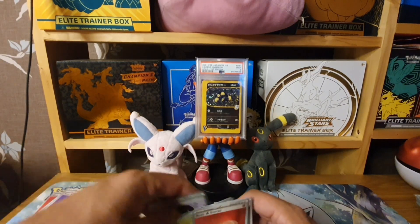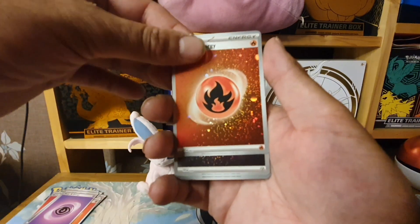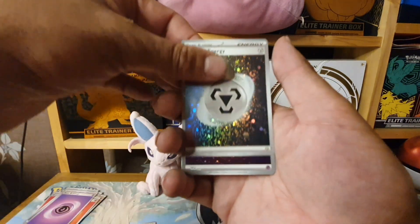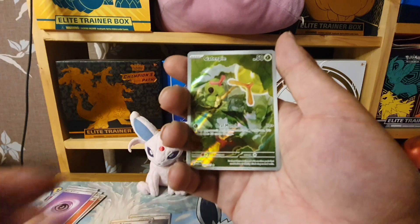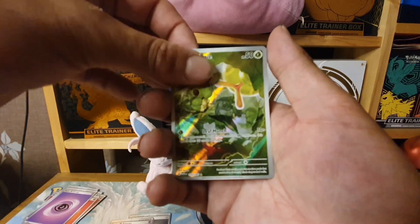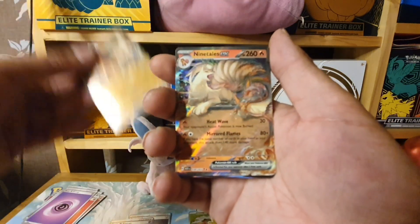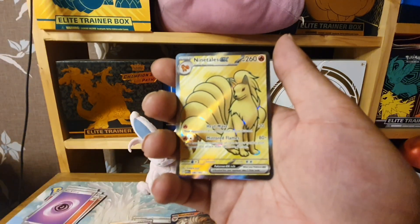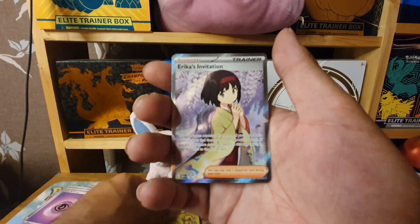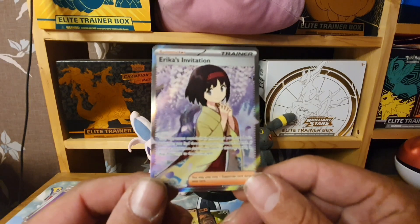So from the 12 packs we managed to get the Fire, Metal, and Psychic Cosmos Holos; the Caterpie Art Rare; the Golem EX; the Ninetales EX; the Ninetales EX Full Art; and possibly the best card was the Erica's Invitation Secret Rare. Thanks for watching, see you next time!